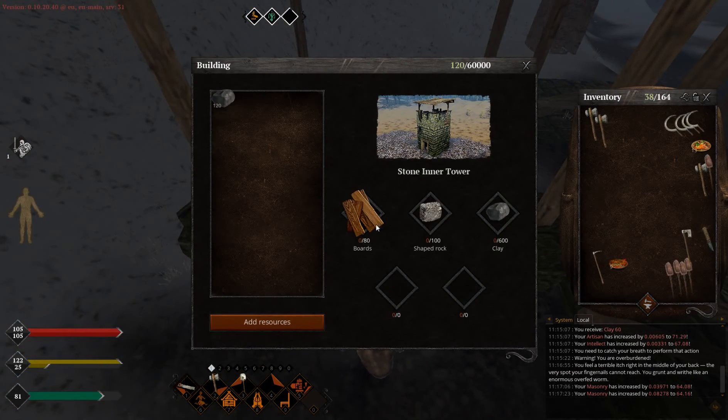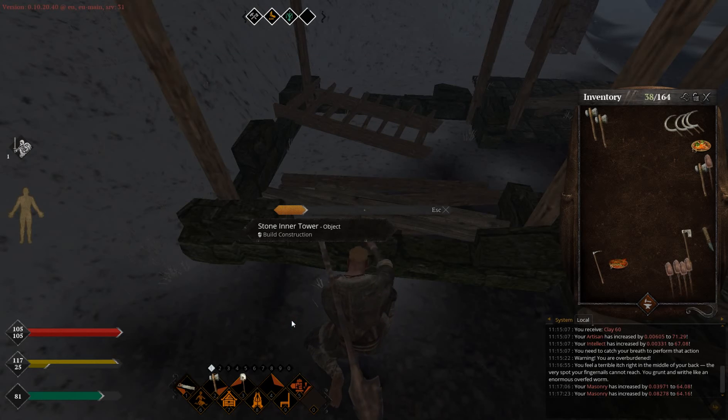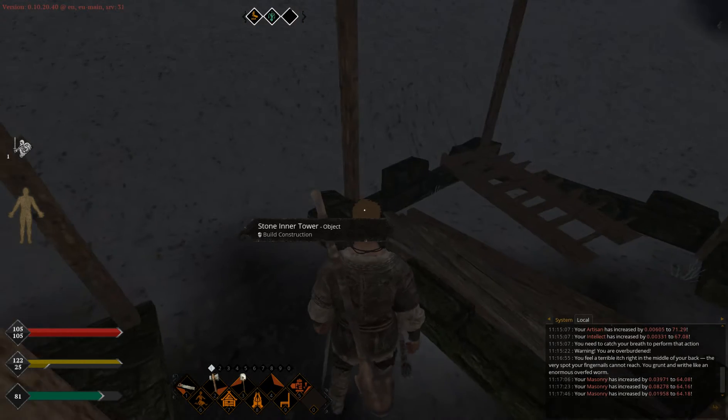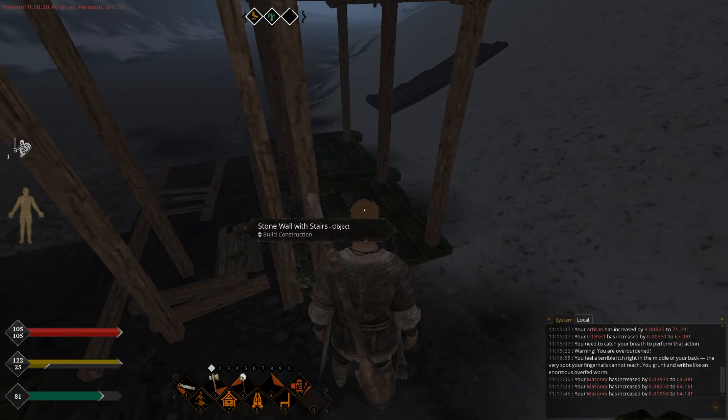Let me show you how much skill points you will get for putting clay in the stone inner wall tower. To put this construction down you need masonry level 30. And as you can see, you get two times less compared to wall with stairs.